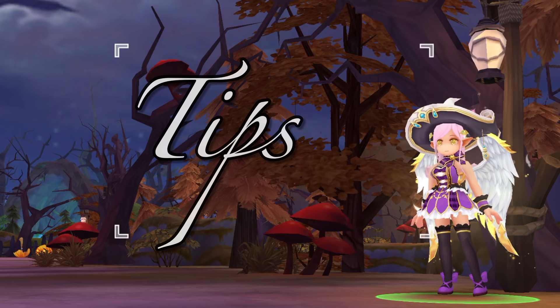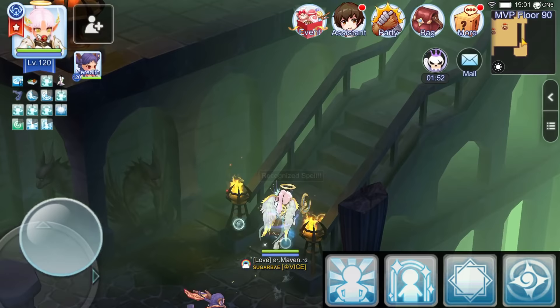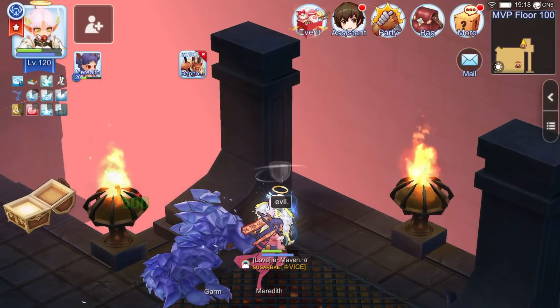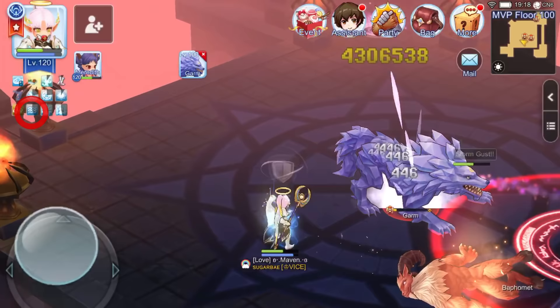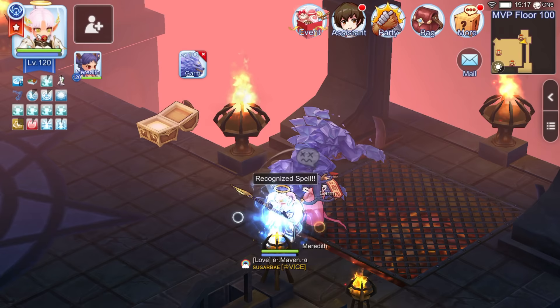Here are some tips when using Tetra Vortex. Tip number 1: for your manual skill slots, prepare Tetra Vortex, your buffs, Amplify Magic Power, Energy Code, and Recognize Spell. Remember that you need to cast Recognize Spell first before Tetra Vortex, since the orbs from Recognize Spell are a skill requirement. Note that the enhanced element from max-level Amplify Magic Power affects damage toward targets with elemental weakness. For example, with Garm, using the water element enhanced deals 4.3 million damage, while the wind element enhanced deals more at 4.6 million, since Garm is a water element. Keep this in mind when targeting boss monsters with elemental weaknesses.